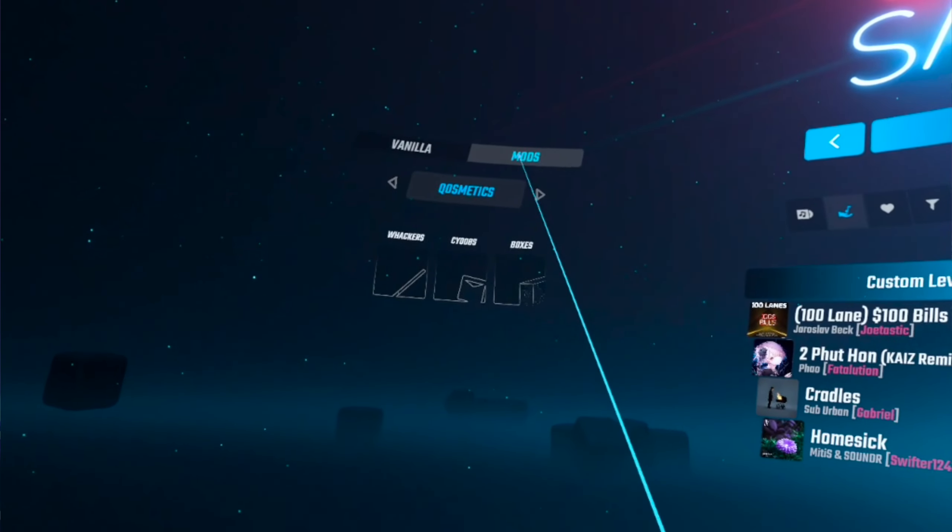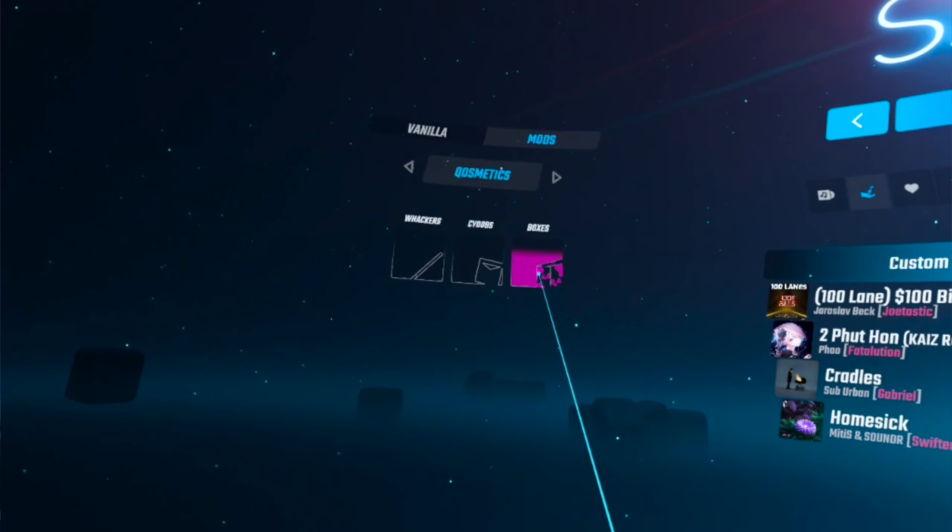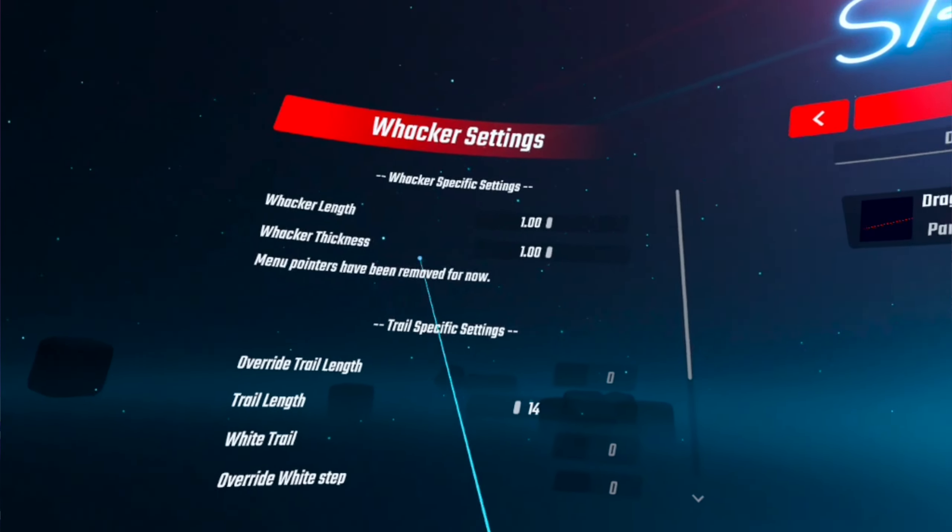Let's launch Beat Saber and make sure that our mods are there. Here they are — Mods, Cosmetics. So we have our Whackers, our Syubes, and our Boxes. Let's go find some sabers.